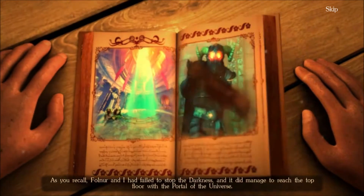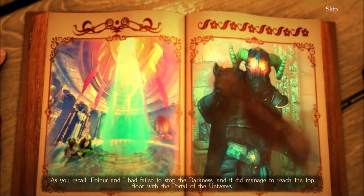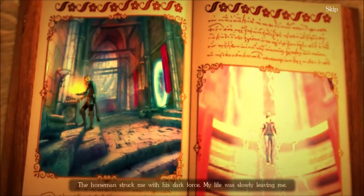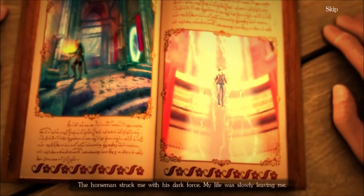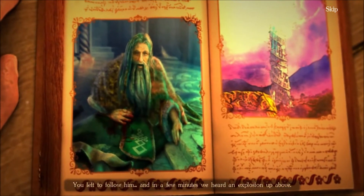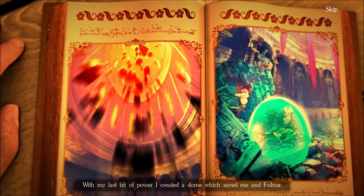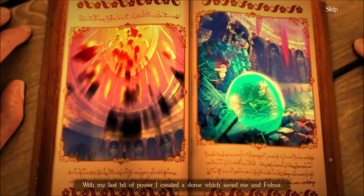"As you recall, Folna and I had failed to stop the darkness. And it did manage to reach the top floor with the Portal of the Universe. The Horseman struck me with his dark force. My life was slowly leaving me. You left to follow him. And in a few minutes, we heard an explosion up above. Shards started to fall down on our heads. With my last bit of power, I created a dome which saved me and Folna."